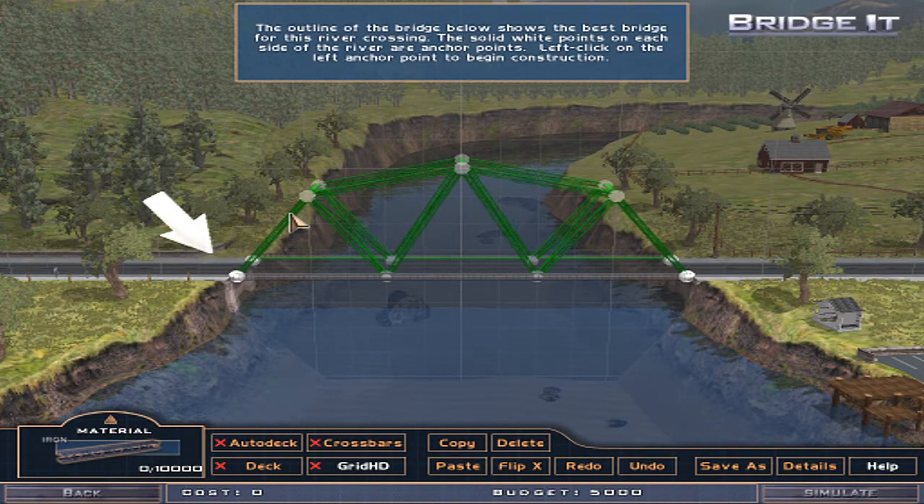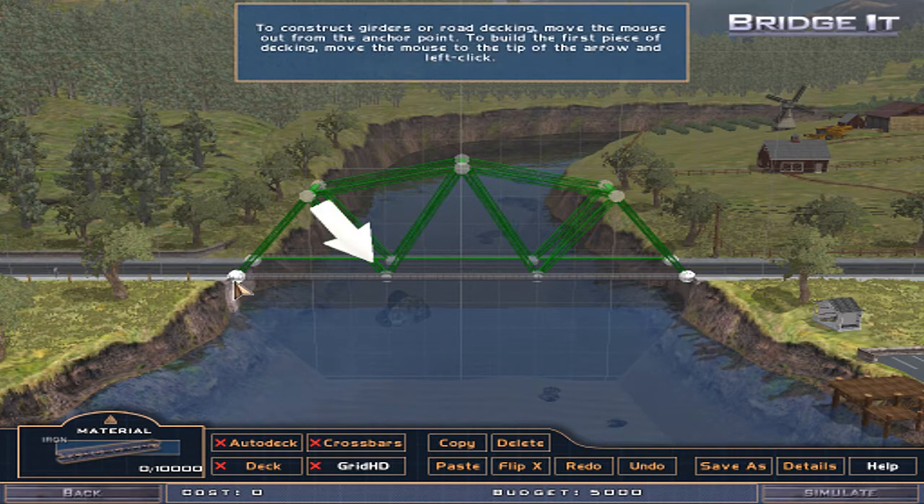Oh my god. The outline of the bridge below shows the best bridge for this river crossing. The solid white points on each side of the river are anchor points. Left-click on the left anchor point to begin construction. Okay, let's do it. To construct girders or road decking, move the mouse out from the anchor point.